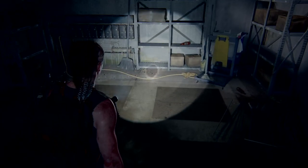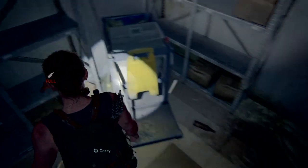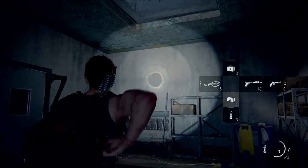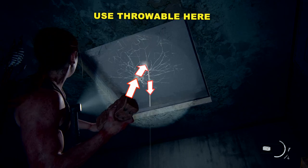We're going to use one of our throwables to break it. If you don't have a throwable, there are bottles around the room, so just go ahead and pick one up if you don't have one already. Then let's back up, select it, squeeze that left trigger, and toss it through that window right about there.